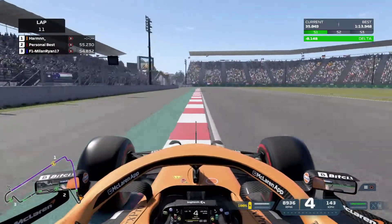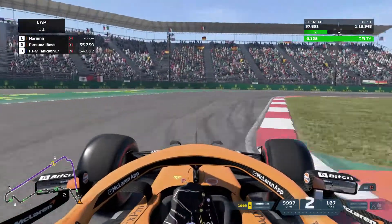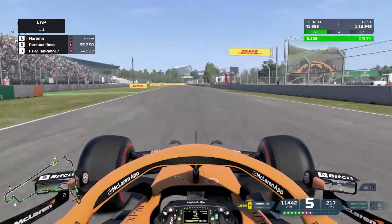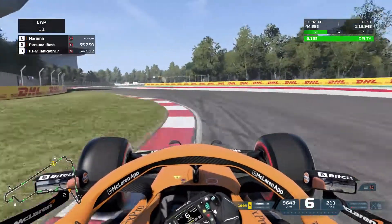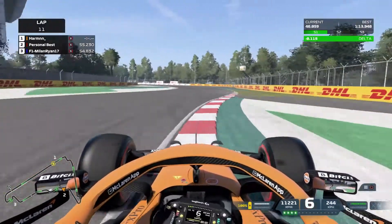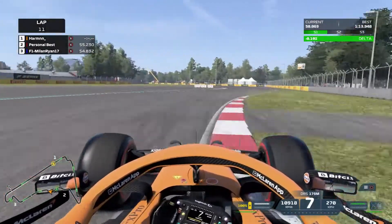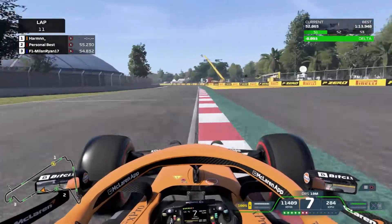Brake right after the 100 meter board, trail brake nicely into the apex, hit that apex as well, try to get a good exit, hit both of these apexes. Again try to get a good exit, which is why we short shift up to fourth and throw the car in, get onto the throttle early. Could have used more track in that corner.